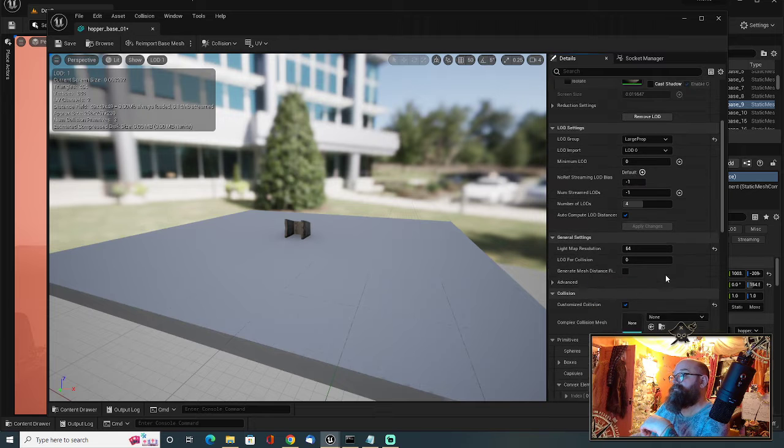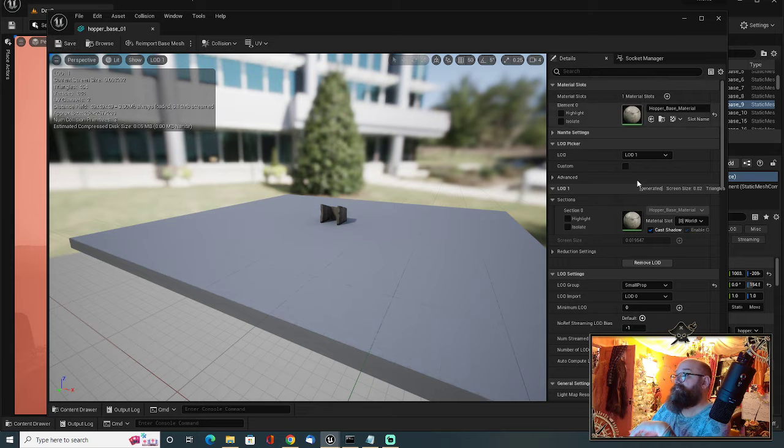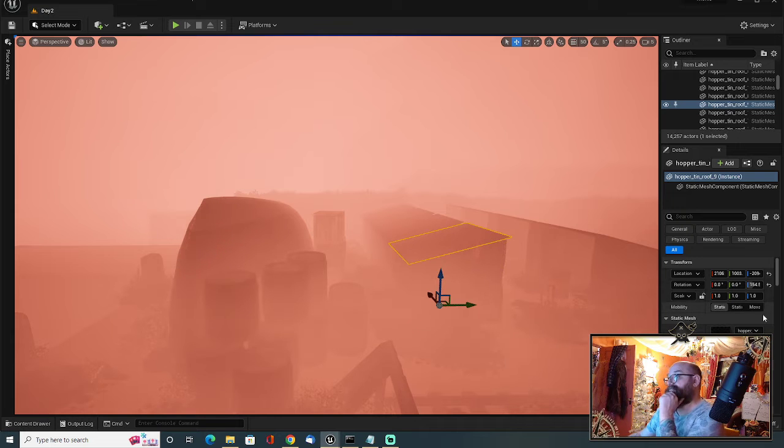So I think what I might do is change this. Instead of large prop, I'll just make this maybe a small prop. So now we've got all these LODs. Once it's finished saving, I'll click Save. Go to LOD3 - no shadow. LOD2 - no shadow. LOD1 - still no shadow. So only LOD0, which has a screen size of 0. Now if I click Save, that means this is only going to cast shadows when I need it to.